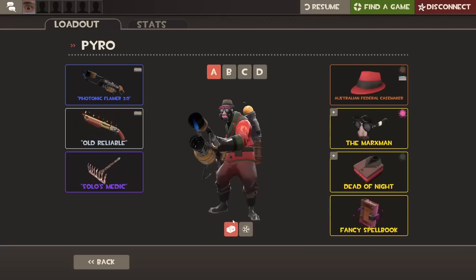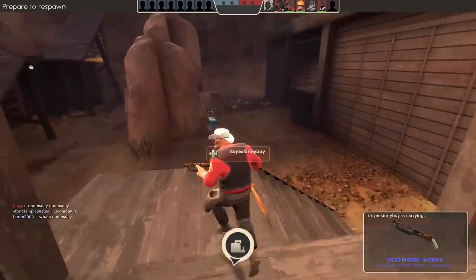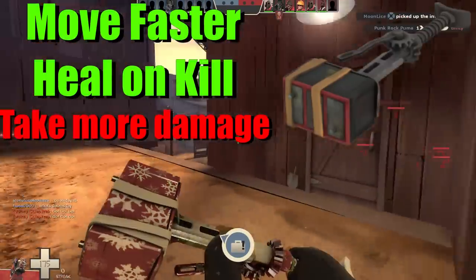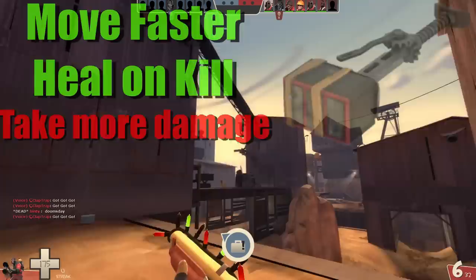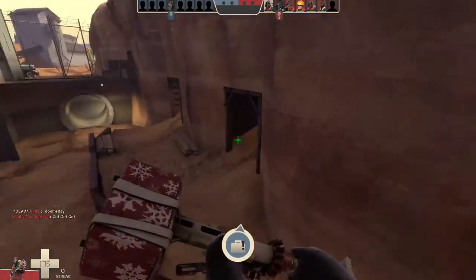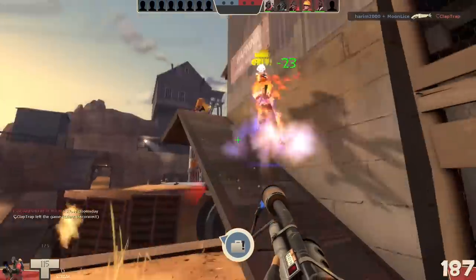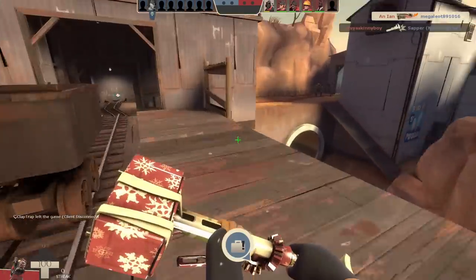Whilst the Backscratcher is perfect for those wanting to sustain their killstreak through health kits, the Power Jack is an amazing tool for Pyros in general. With a 15% movement speed buff whilst deployed and 25 health on kill, this weapon is perfect for when you need to get in or out of a situation rather quickly. The only downside is the fact that you take 20% more damage whilst deployed. However, this is rarely noticed since Pyros only use this item in one of three scenarios. The most common scenario is Pyros who want to get to the front lines faster.